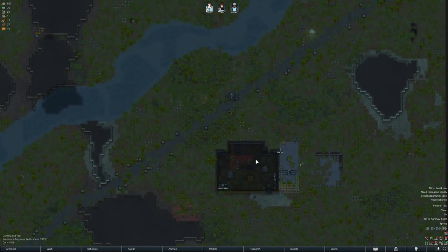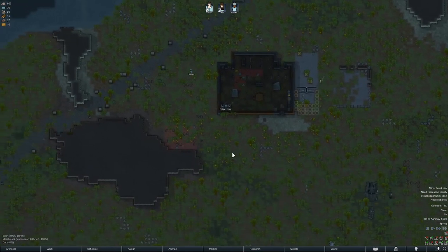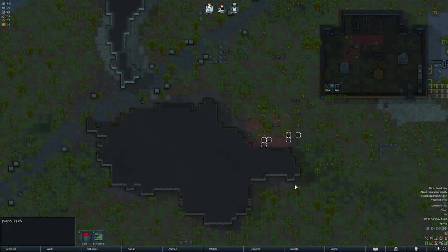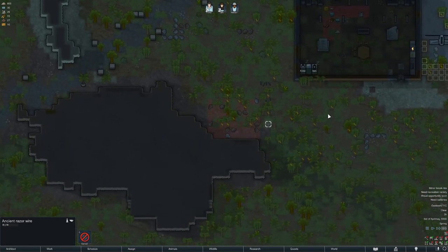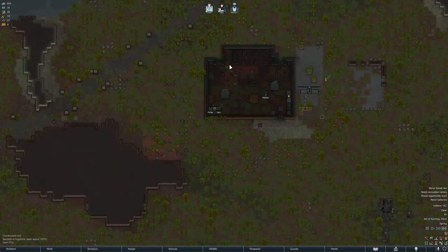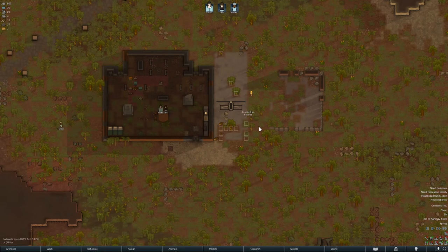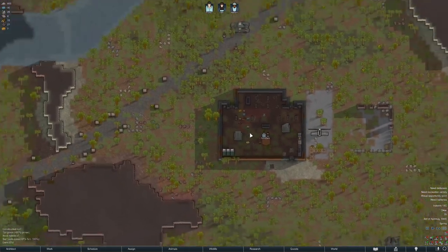We're actually getting going pretty well. Haven't had our first raid yet. We're going to be out of steel for the time being. There's actually a house here which could be used for storage — we could mine through this. Also, what is this? Ancient razor wire — weird. They're just everywhere and I guess they deal damage to my colony. He's eating his meals. We do have some more steel too. The big trees mostly need to come down. Medicine is in, so that's very good.